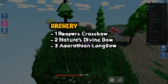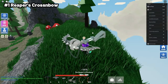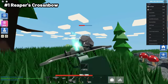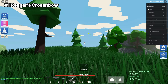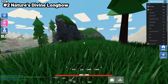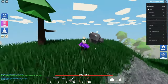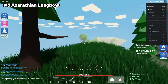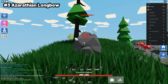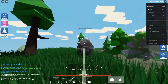The next category is Archery. I've only got three for this since pretty much all the other ones are really useless. The first one is the Reaper's Crossbow — it does around 75 damage when you hold it down fully, it's really accurate, goes straight ahead, reloads pretty fast, and is just one of the better bows out there. Second is the Nature's Divine Bow, doing 58 base damage and randomly dealing poison damage, which is really good — decent damage with tick damage. Third is the Azarathian Longbow, which does a bit more damage than the Nature's Divine Bow but has less accuracy and no tick damage.